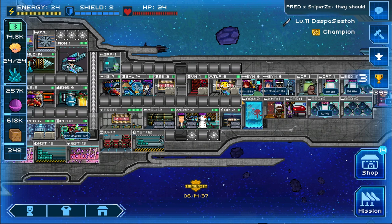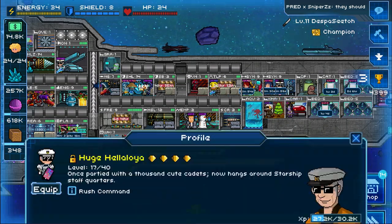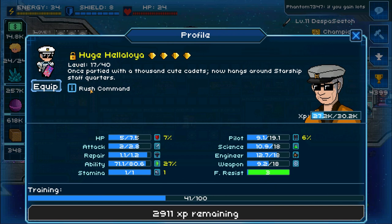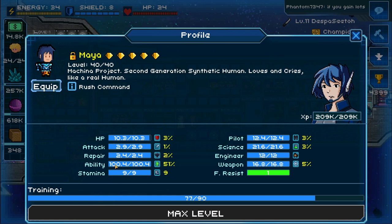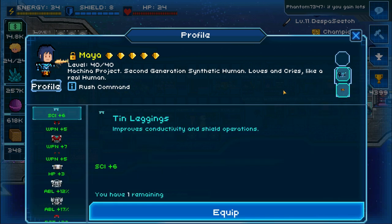The first thing you need is a crew that has an ability called Rush Command. What it does is based on your ability stat — for example, right now mine is 71 out of 80 — so when that crew enters the room and uses Rush Command, it charges up the room to 70 percent. You want this stat to be as high as possible, ideally 100. You can achieve this by training your crew in the ability stat as much as possible.